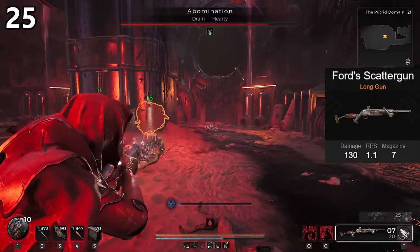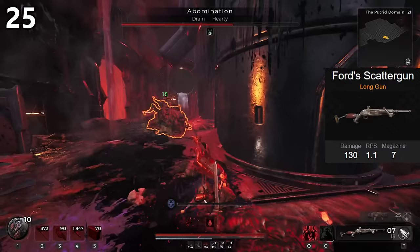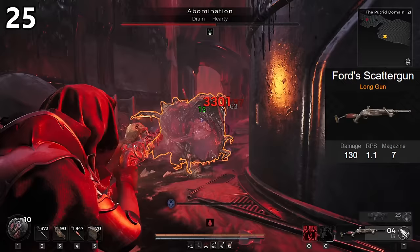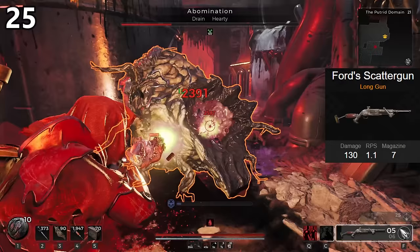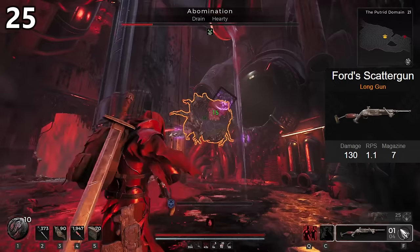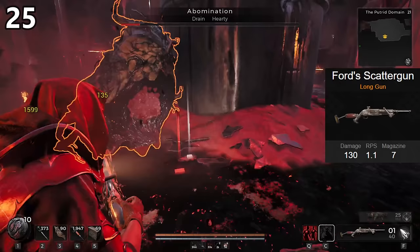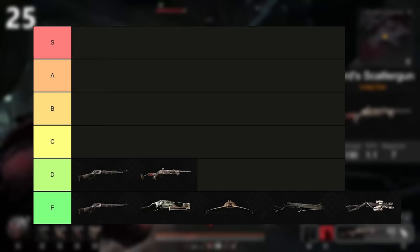Ford's Scattergun is essentially a pump shotgun. It gets 7 bullets in the magazine and this thing absolutely cooks — running Hotshot with Fetid Wounds for the boost to crit chance, it does really high weak spot damage and can stagger even bosses. Each shot is guaranteed to at least push back enemies. Ideally, you'll take Tranquility Font to reduce bullet spread and be more accurate, but even that isn't enough to fix the range issue. Ford's Scattergun is a close-up monster — for any amount of distance, you can go ahead and throw it away. Also, the reload on this thing is bad. Solid D-tier option.